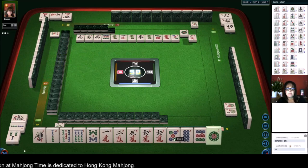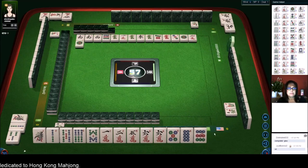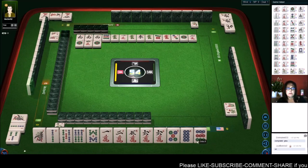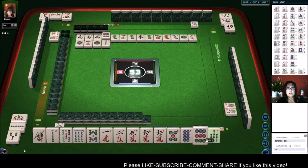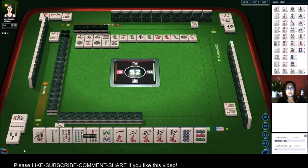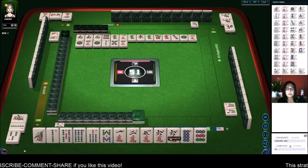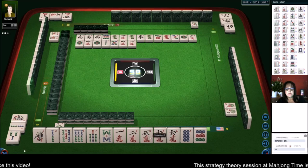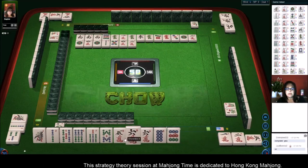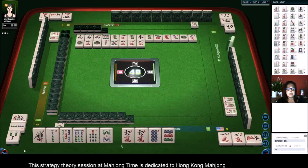Three bamboos, chow. Two characters, one dot, four characters — we have a lot of work to do. Everyone's got a set out and we have nothing. We're kind of behind the eight ball here. Two bamboos — there's a chow finally! Let's get rid of the five dot. So we have a five-six-seven or six-seven-eight. I'm thinking two characters, discarding the five crack next. Three characters — let's chow that, and let's get rid of the five crack.